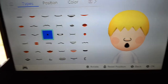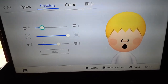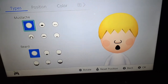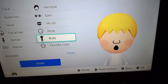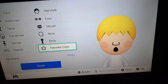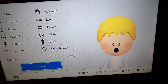For the mouth, it's like a round shape. Here are the positions — you just have to make his mouth as big as you can. No beard, no mustache, no mole. The gender is male and the size is fat. No glasses, favorite color white for his shirt. Then you click done.